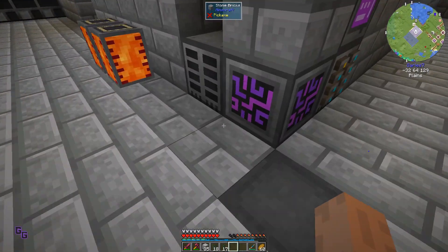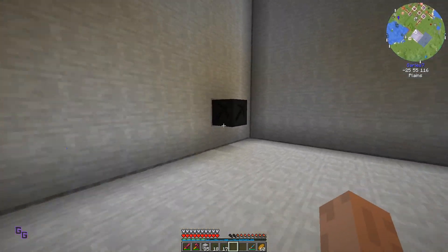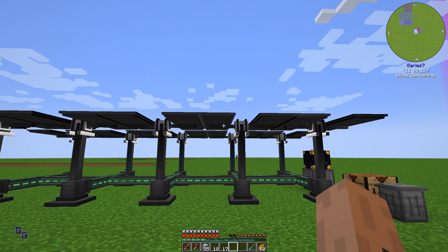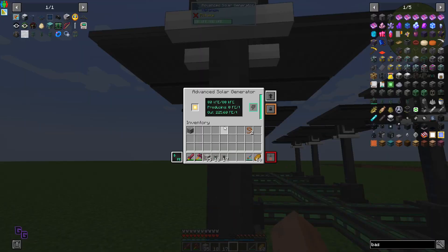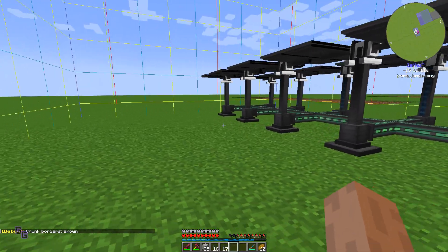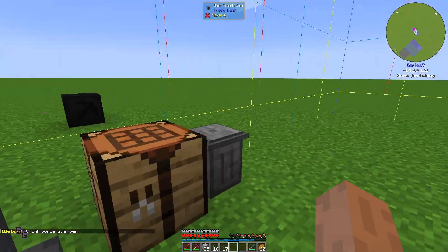Let me show you guys something. In the mining dimension we've set up 10 solar panels - this produces 1000 FE. It doesn't cost power to run, it just gives 1000. If we run this it can use 1000 RF per tick and we can do two sets of these in one chunk.